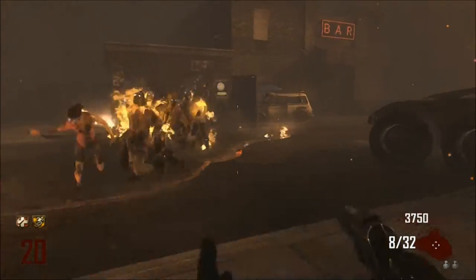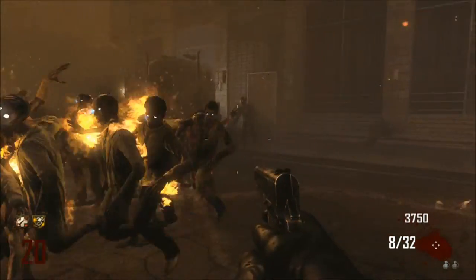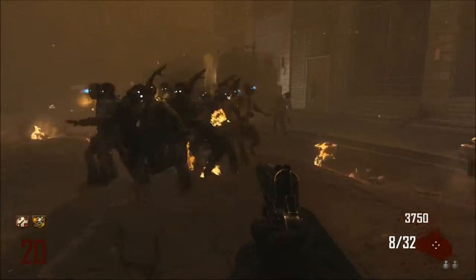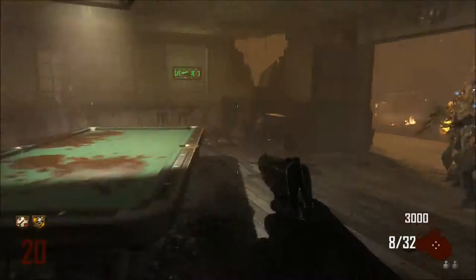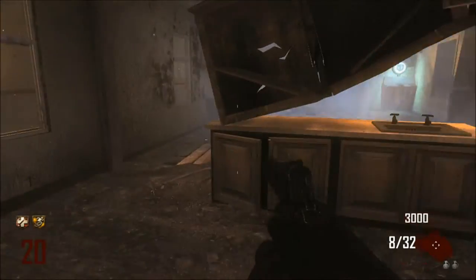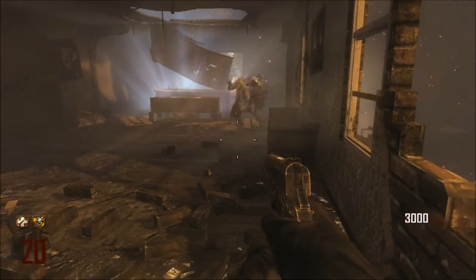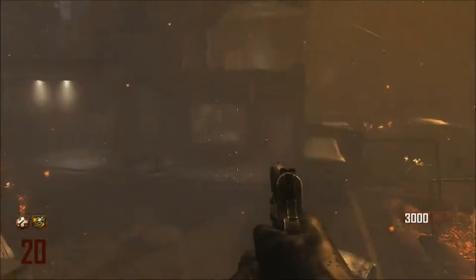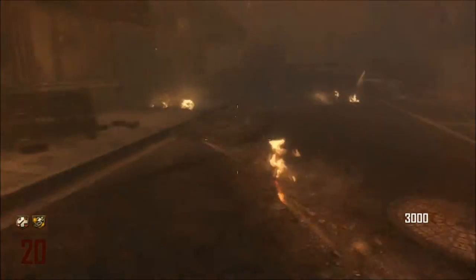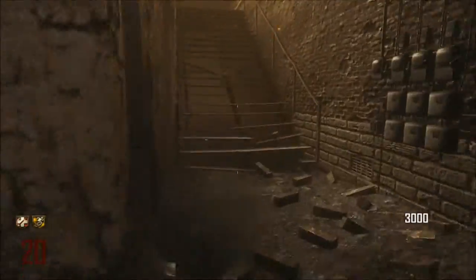The third area is my own special figure-eight between the bar and the juggernaut room. Basically what you do is go up to the bar, however way you want, and hang out at this corner right here. Wait till the zombies come over, then run over to the other area and run up these stairs.